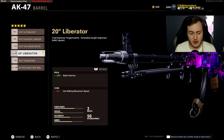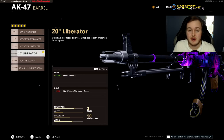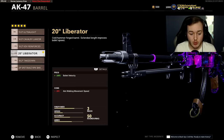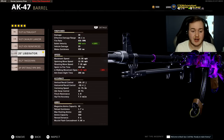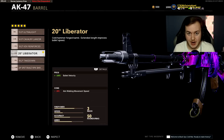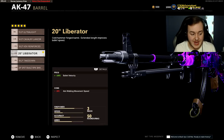For the barrel, there are a lot of options — the RPK Barrel, Takedown Barrel, and Liberator Barrel. In my opinion, the number one barrel for this weapon is the Liberator Barrel, because of the bullet velocity boost. It goes from 490 meters per second up to about 980 — basically 1,000 meters per second. The AK-47 already has great firepower, so having bullets travel faster in air is a very good combo.